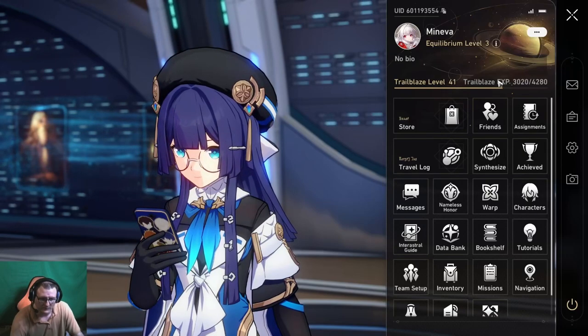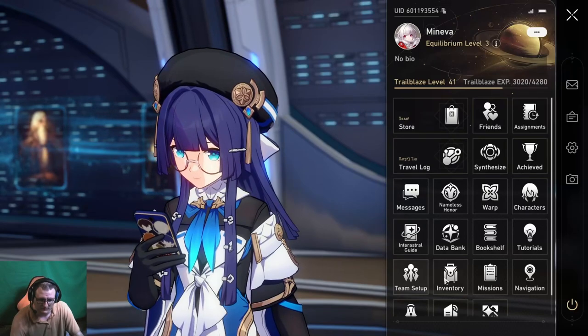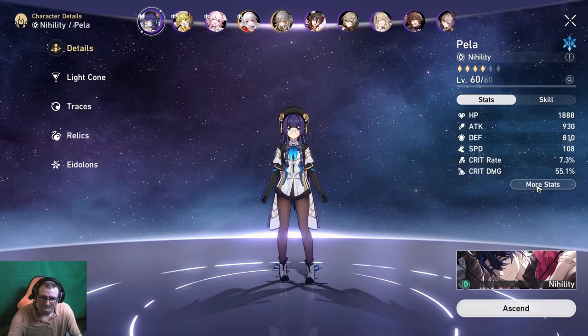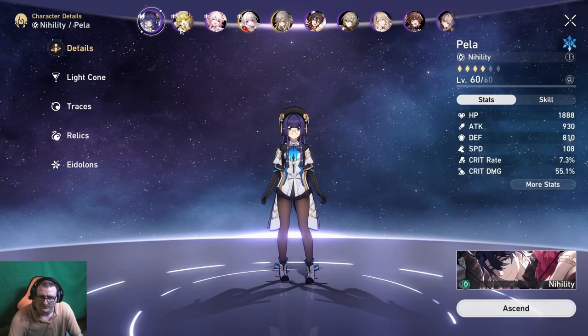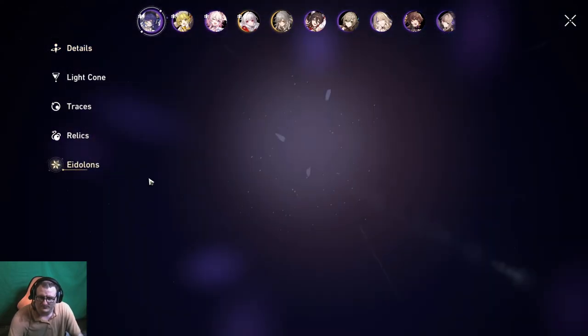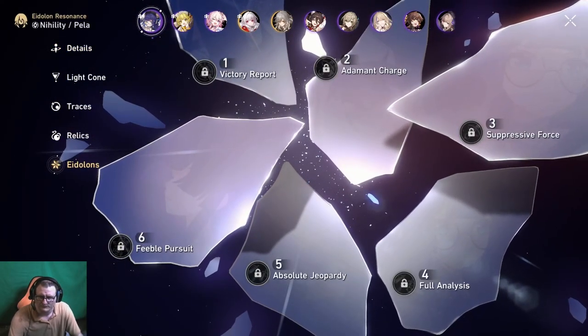We're at Trailblaze level 41. Let's start looking — we'll start with our characters, left to right. We've got Pela. I don't believe we have any Eidolons — I don't think we have any Eidolons for most of our characters here.